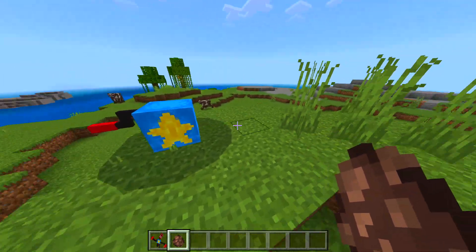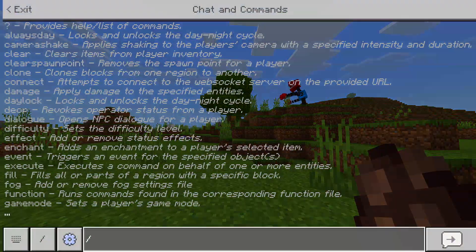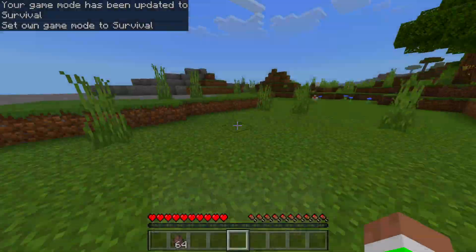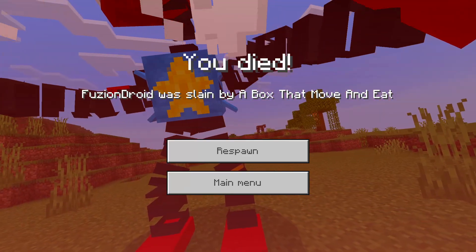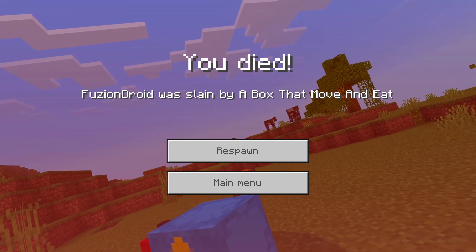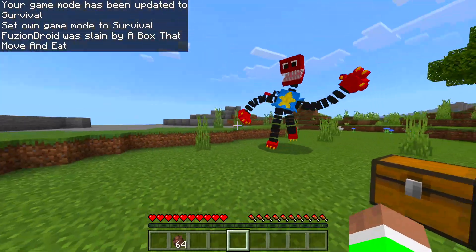This is just awesome, guys. Does it kill us instantly as well? I'm gonna just switch to survival here. Oh, this is gonna lag actually. There we go, perfect. Yep, it's instant. So it says 'was slain by a box that move and eat.' So it doesn't just say Boxy Boo - it calls it 'a box that move and eat.' Very interesting.